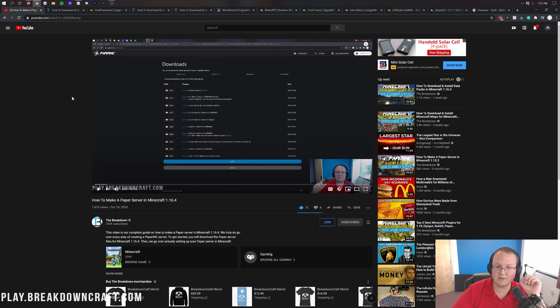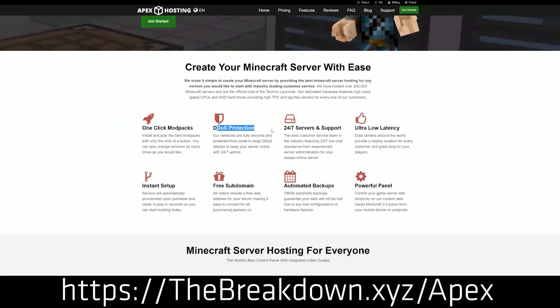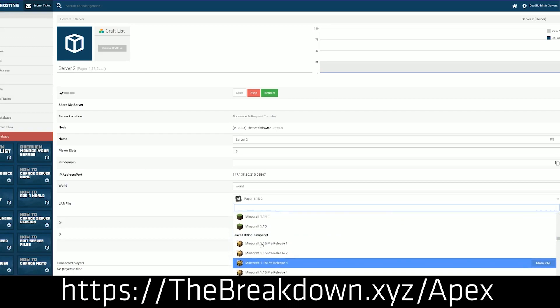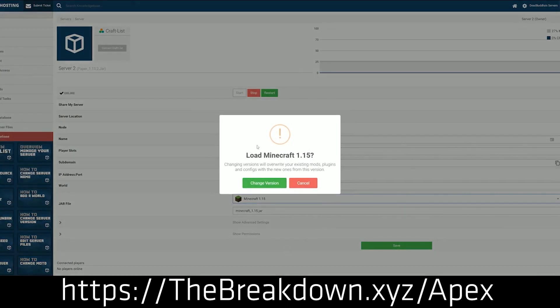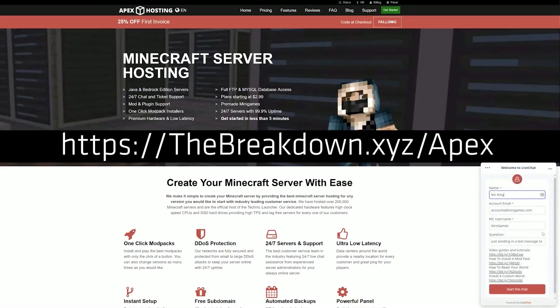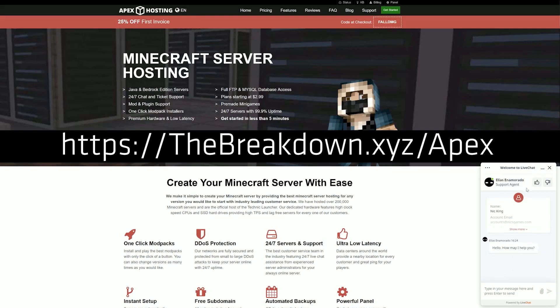There's also an easier way to get a Paper server set up, and that is with Apex Minecraft Hosting. Luckily Apex is the sponsor of this video. Go to the first link down below, the breakdown.xyz/Apex, to get an incredible Paper Minecraft server set up in under five minutes. Apex has DDoS protection and they're set up to be a public Minecraft server. We actually host our own server play.breakdowncraft.com on Apex Minecraft Hosting. They are truly incredible - 24 hours a day, 7 days a week support, great DDoS protection, and incredible hardware. If there's any lag at Apex it's caused by a plugin or misconfiguration, not by Apex, and if it is they're there to solve it immediately.